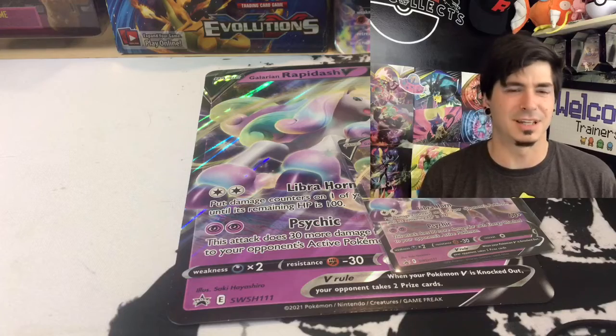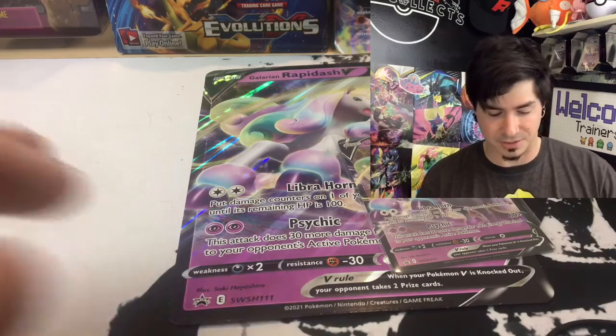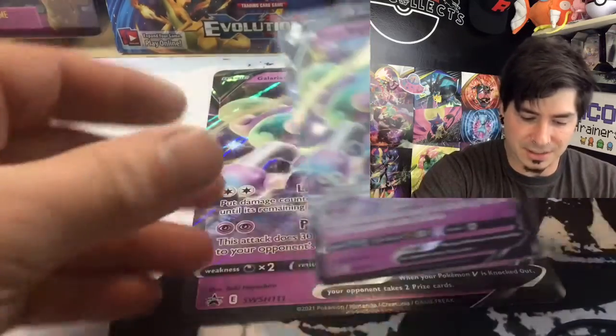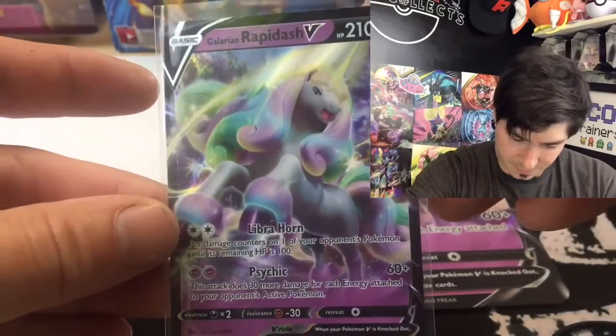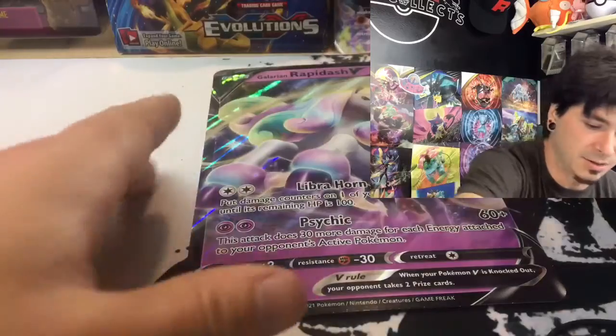Gorgeous box. Let me just say, my daughter actually loved this when I showed it to her. You do get this little guy, and it's a nice looking card. It's very nice. Galarian Rapidash, the old unicorn.